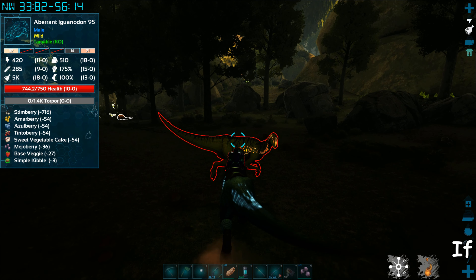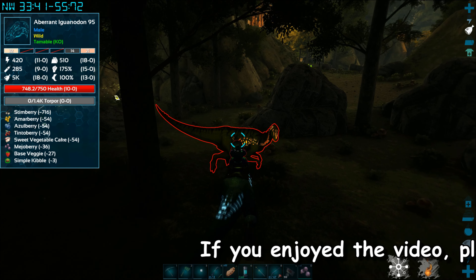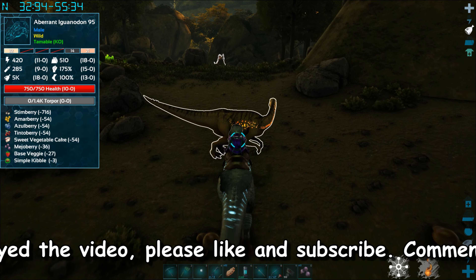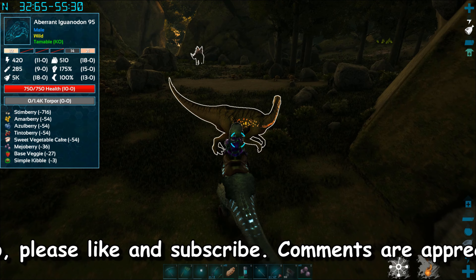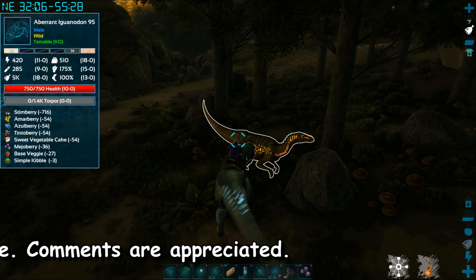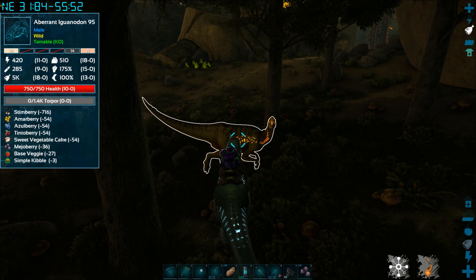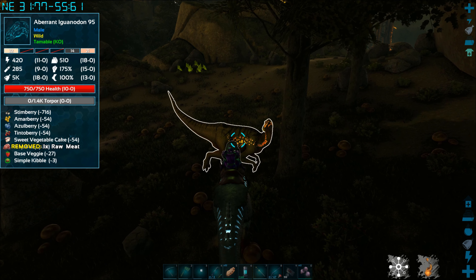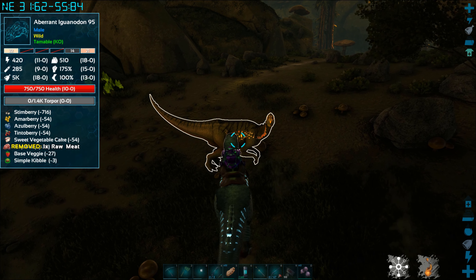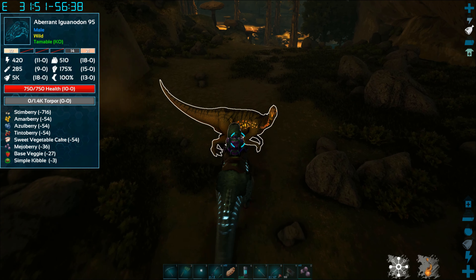Jumping forward a little bit — there's a level 95, that's the best one I was able to find. We're going to grab this guy and get him back. As you guys can recall from the previous episode, when you have something in your mouth don't get off the megalosaurus — if you get off, he's going to kill what he's holding. I'm slowing down because my stamina is almost down. I scouted the area, made sure there were no raptors or ravagers, then went back and grabbed him.